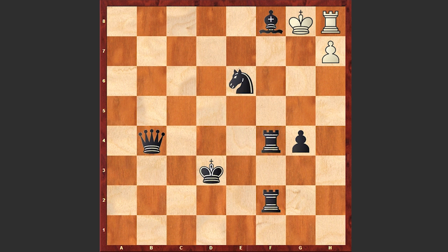For example, just a random move Qc4, and this is a stalemate. White has no legal moves and this is a draw. Just a brilliant way to draw the game.